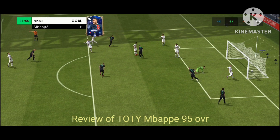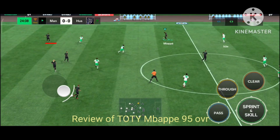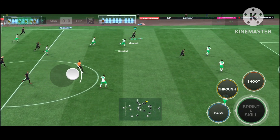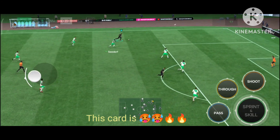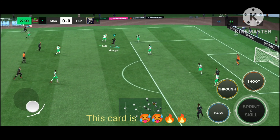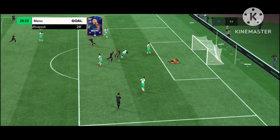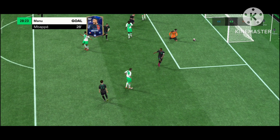Here you can see some glimpses of Kylian Mbappe. He has really amazing pace, amazing dribbling skills, and a high skill turn rate. Here you can see his scoop turns with great pace, and his finest shooting as well. This card is really amazing in this game.